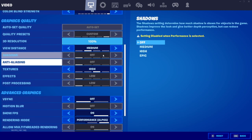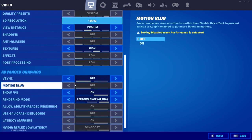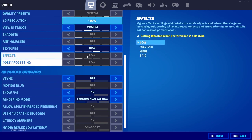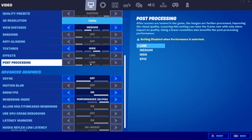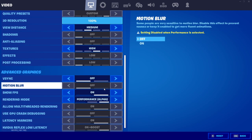All this other stuff is grayed out, but if it wasn't, you want shadows off, effects off, post-processing low, anti-aliasing low, V-sync off, show FPS on, and motion blur off. These are the competitive settings — remember, if you're thinking your game looks like shit, this is to give you the most FPS and lowest input delay possible.